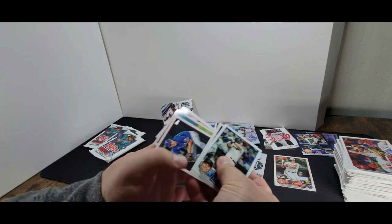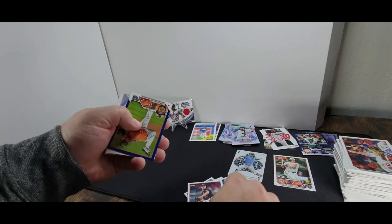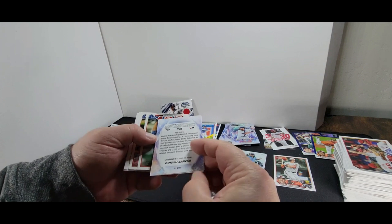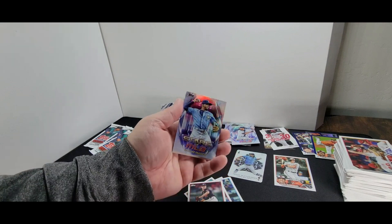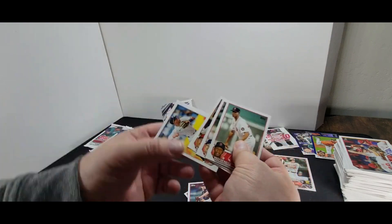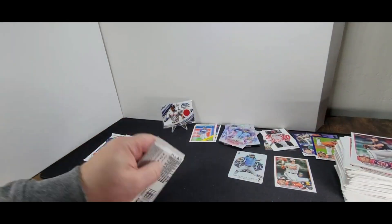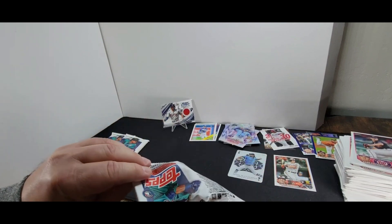Base cards, base cards, base cards. We got another blue parallel — Kyle Bradish — not numbered or anything. Wander Franco — wow, what's going to happen with this dude? He really made things difficult for team owners and for people he may have done wrong. Let's hope he can get it together and make a beeline back to the big leagues so we can watch him play — he's got a lot to prove.